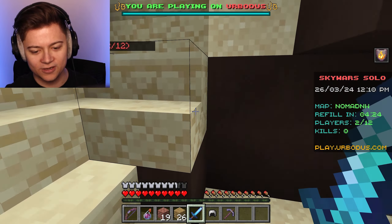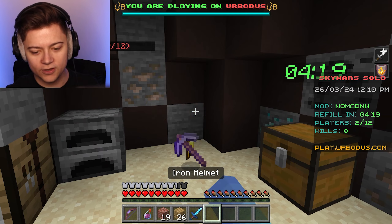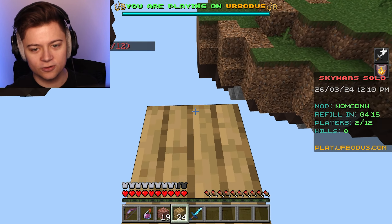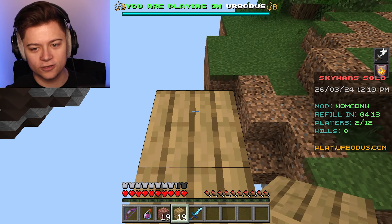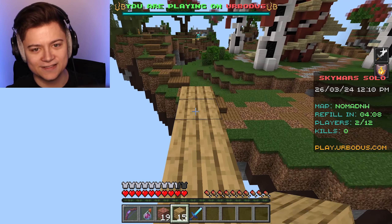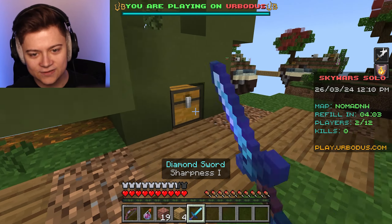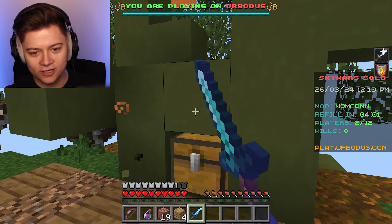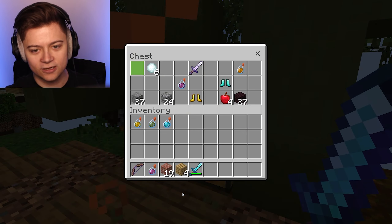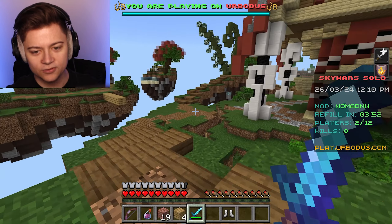I accidentally dropped the wrong potion - we actually need this Strength. I'll drop the other three though. Make sure to slap like if you're new to the channel. We're heading over to mid. There's a chest right here and someone at spawn. I had to break a block to open it, but we got diamond boots - not bad.